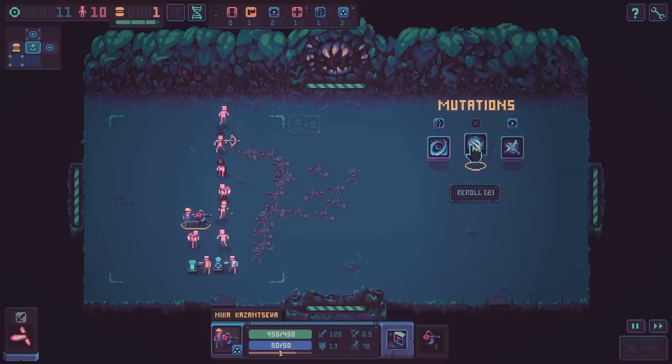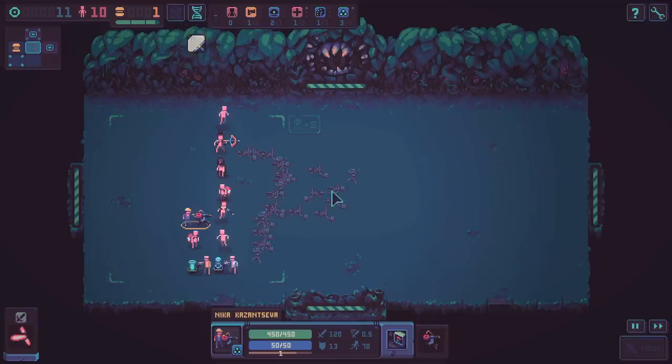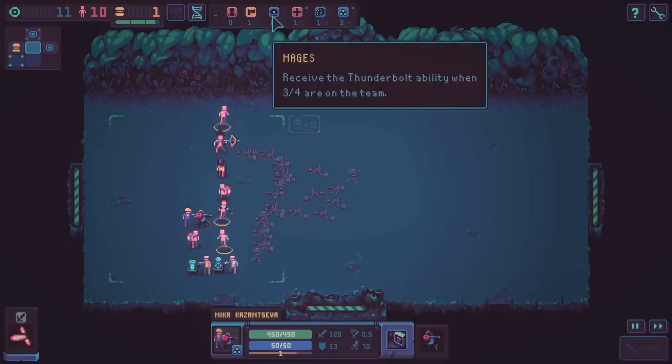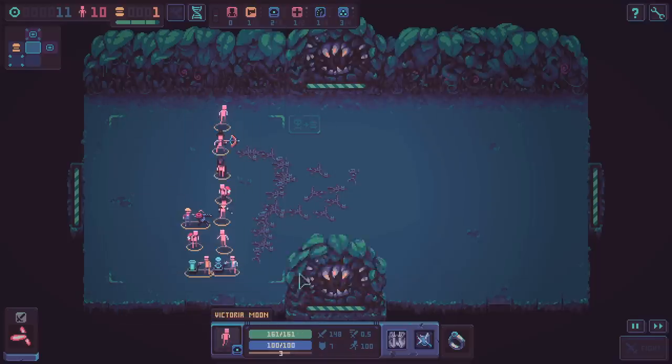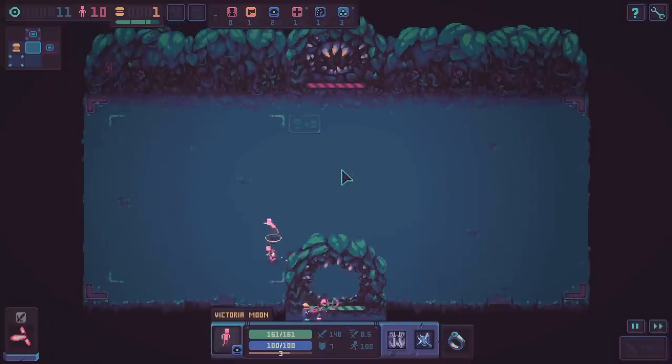Mutation choices: Cultist attacks deal more damage, Fast Reload, all ability cooldowns are faster, Mages return damage back to attackers. Let's do that one because we have a lot of mages right now - quite a lot of eggheads and mages. I'm just trying to find what benefits us the most, but I think this might be near the end of our journey.